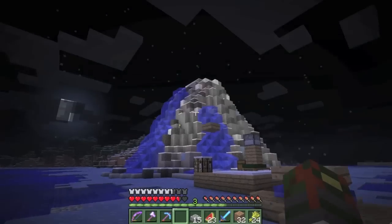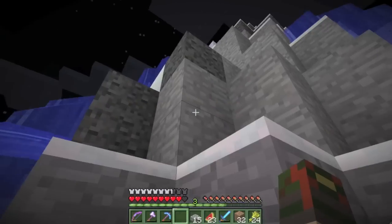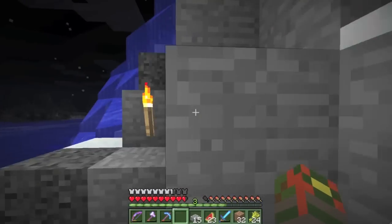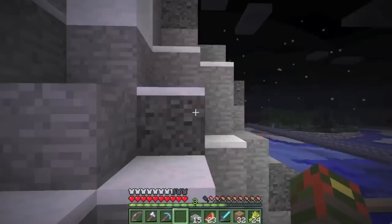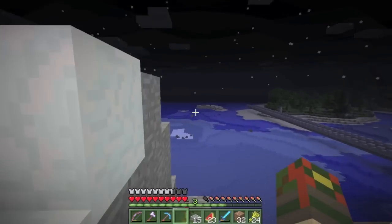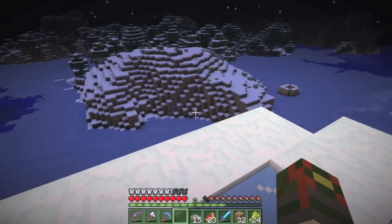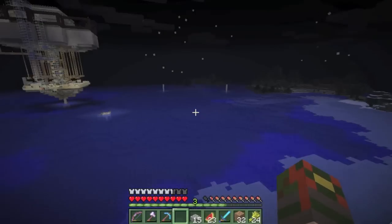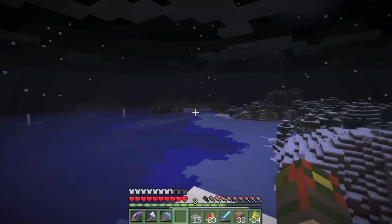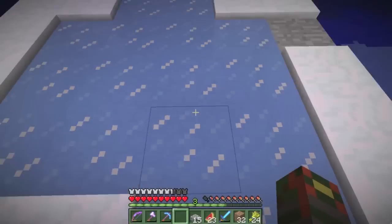Phew, that was close. Here we are at the ice volcano - it's not quite how I wanted it to turn out, not what I was thinking of, but I do like it. It has snow layers because it snowed here; I waited for that AFK one time and it actually came up. This whole huge place is now a full snow biome instead of that weird square-shaped ice we had before.